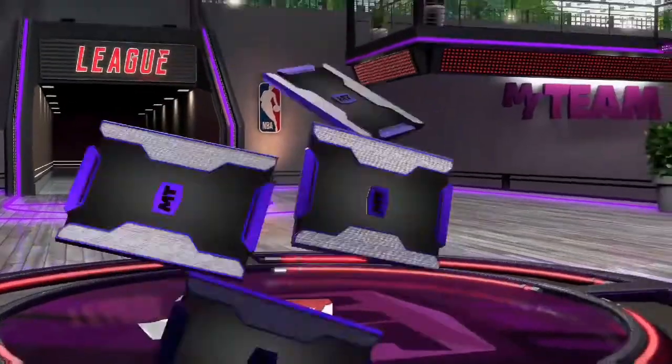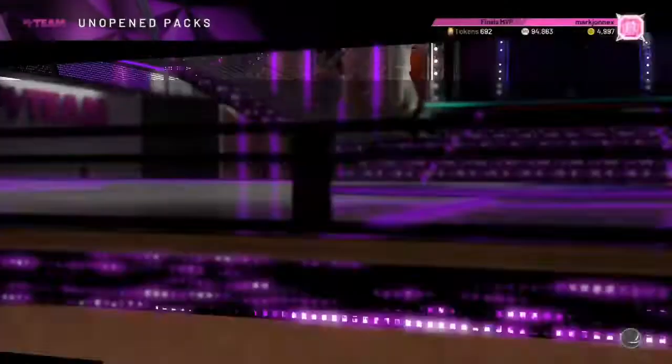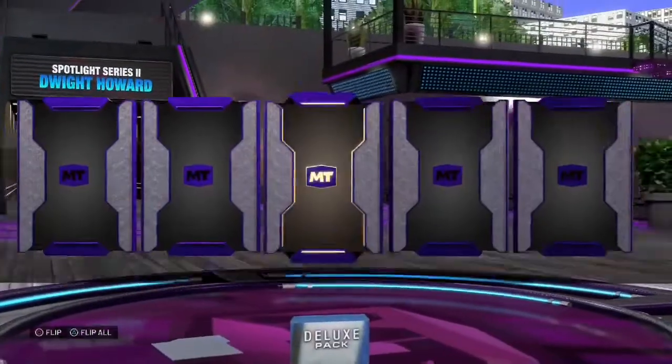Next pack - league base pack. I think we got a silver Norman Powell, maybe he goes for something. Dwight Howard spotlight series deluxe pack - Emerald Hidu Torkulu.